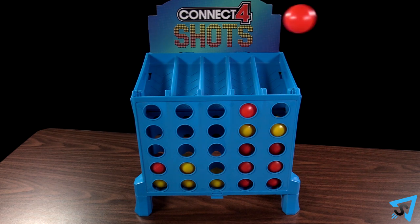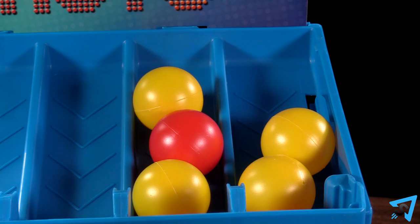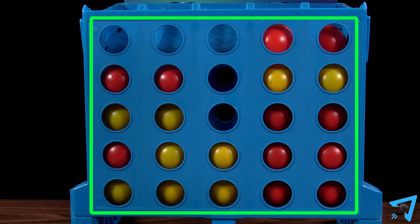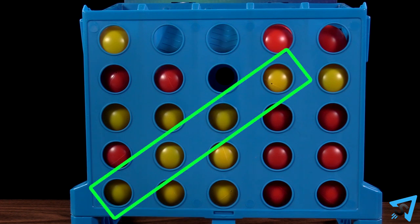Balls that miss may be re-thrown, but once a ball is in the grid or on the ramp, it may not be touched or moved. You may not make a four in a row with balls that are on the ramp — only ones that are in the grid. The first player to get a four in a row in the grid wins.